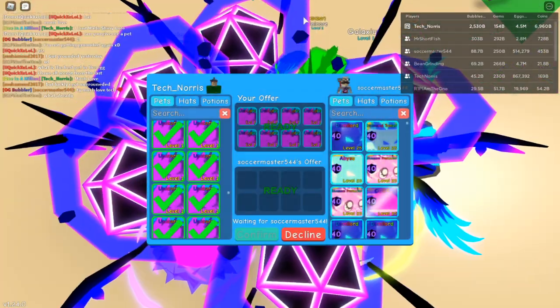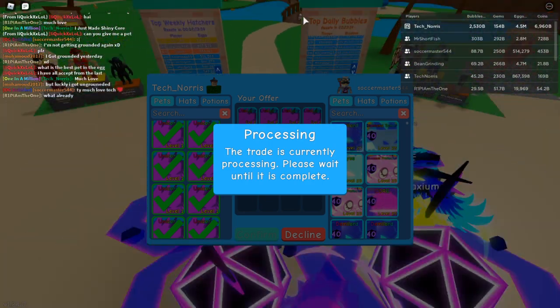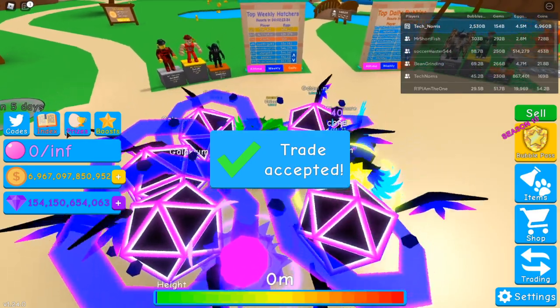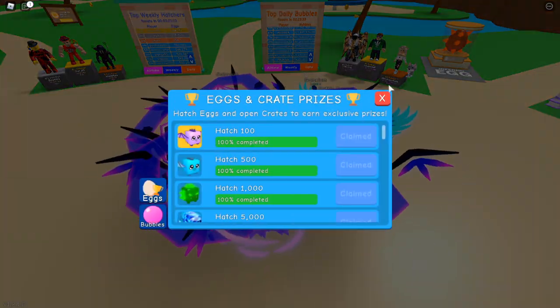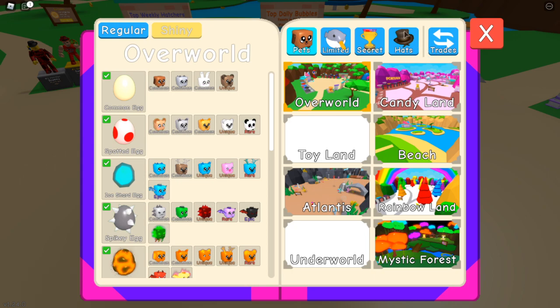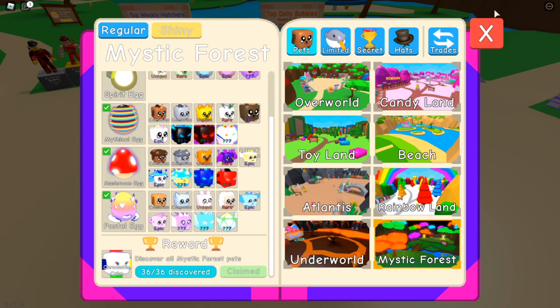So waiting for him to accept, and then I have one more thing I want to do on this upload. So I have finally completed my index rewards for Mystic — not shiny though. Let's claim that. It's called the Chromatic Cube.